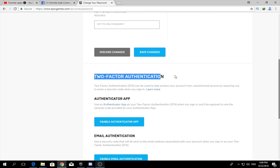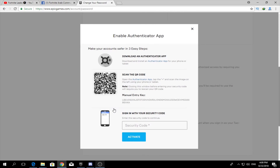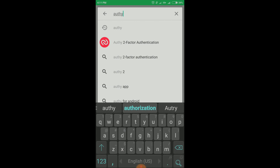Press Enable on Two-Factor Authentication. It will ask you to download an authenticator app on your phone. Open the Play Store and search for Authy.